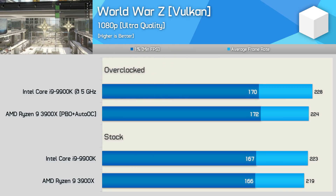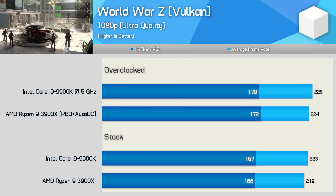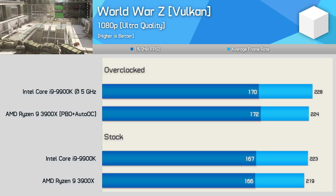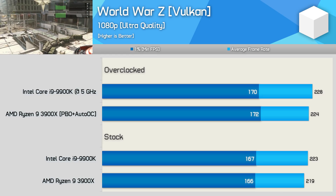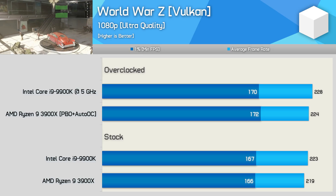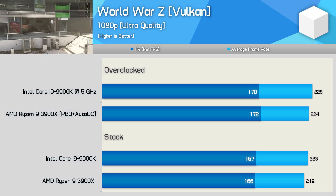First up we have World War Z. Both platforms have been tested using the latest version, which brings about a number of fixes and performance improvements. Both stock and overclocked, the 9900K was just 2% faster than the 3900X, and that's obviously a negligible difference. The gaming experience was indistinguishable between the two CPUs, and both allowed the RTX 2080 Ti to render well over 160 FPS at all times.